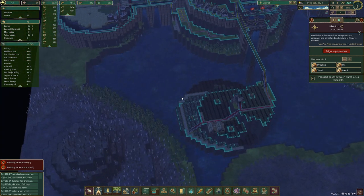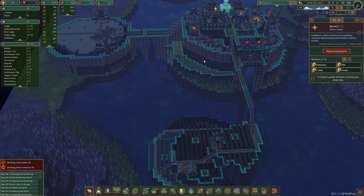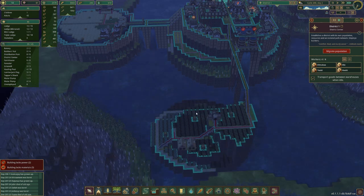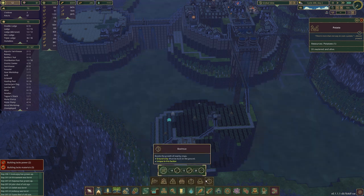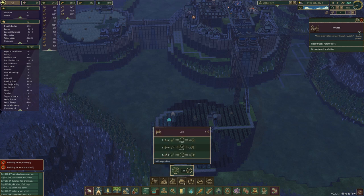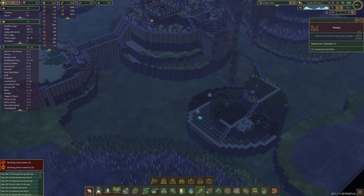We also need to make a way to use these potatoes — what does that take? I think bakery — nope, it takes a grill, which is good because it doesn't take power. That's not bad actually.